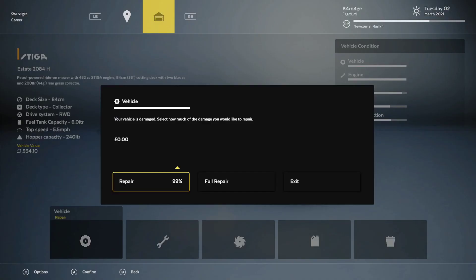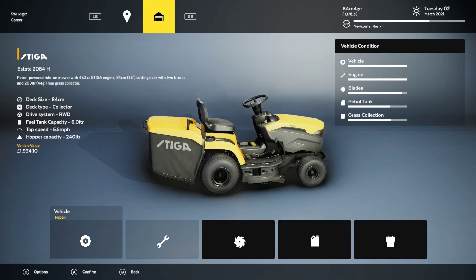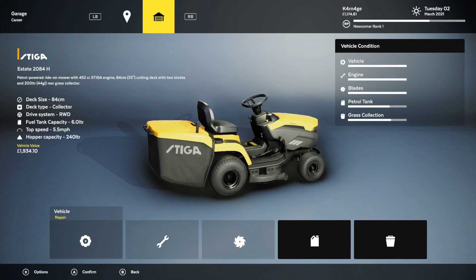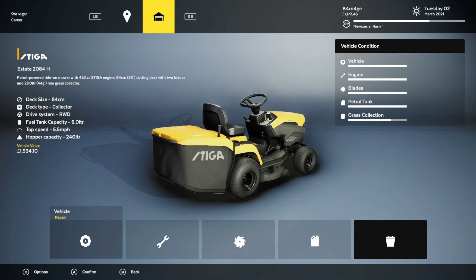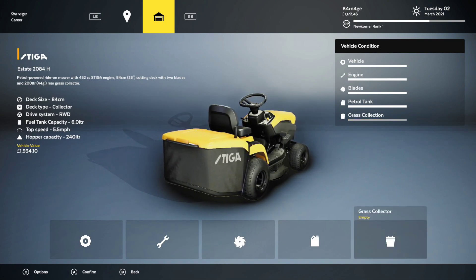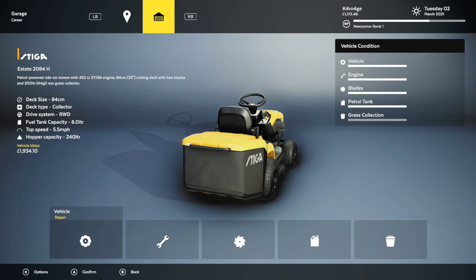Repair and maintenance — okay, we gotta do some maintenance on our vehicle and repair it. It's a free repair this time. Select how much of the damage we'd like to repair — full repair. Engine repair — full repair. I'm sure it doesn't cost much. Yeah, we didn't damage much there. I can see the yellow is the amount damaged. We gotta fill our tank. Only a few pounds or whatever. And grass collector is empty — okay, you can only have a certain amount there, you can clear it out. Makes sense. Pretty straightforward and easy to learn.